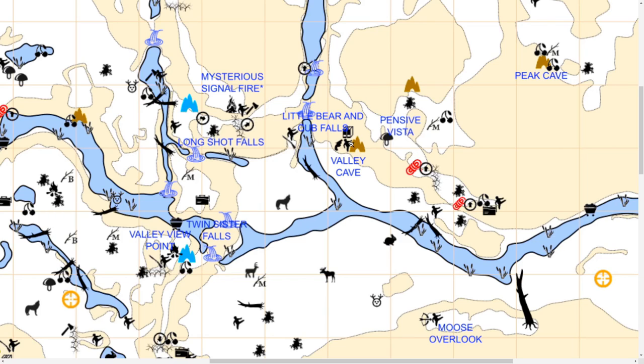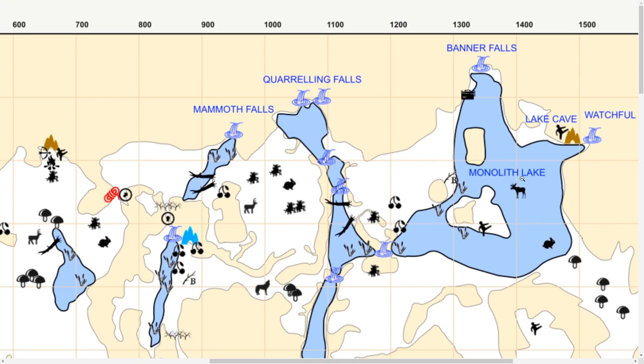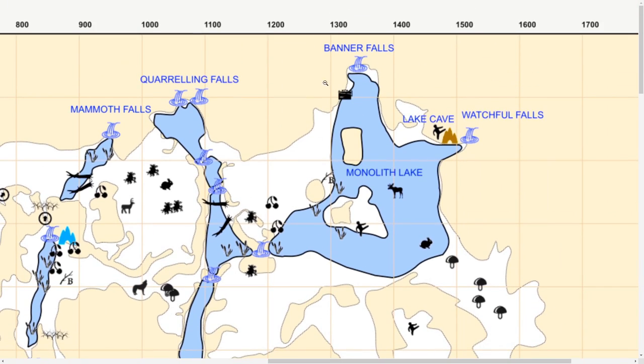Then we climb up this one, cut over, and there's the ice cave right there. But if we go to this cave on Pensive Vista that I like to hole up in, and go to the right as we're facing it, we'll be able to go up to Monolith Lake where there should be a moose. So this is where we're heading — I think we're going to try to find this moose, because there's a cave right there we can get into. And there's no wolf marker on this side of the map, so I'm hoping there's just bunny rabbits and moose and some cattails.